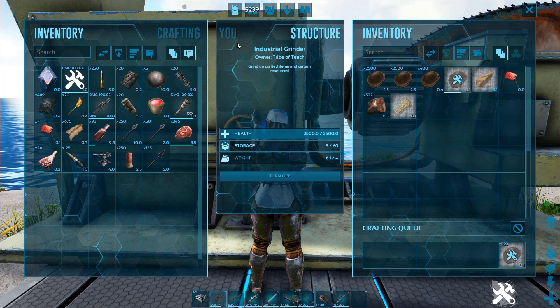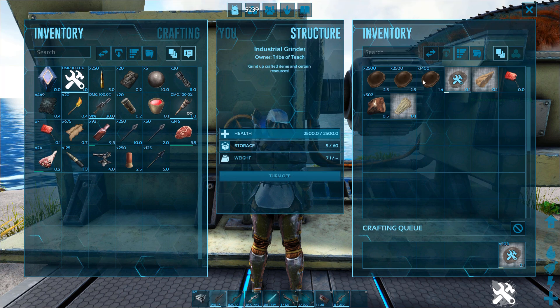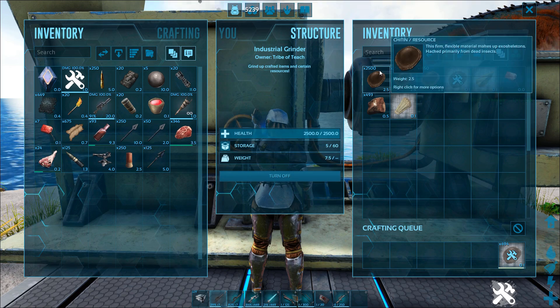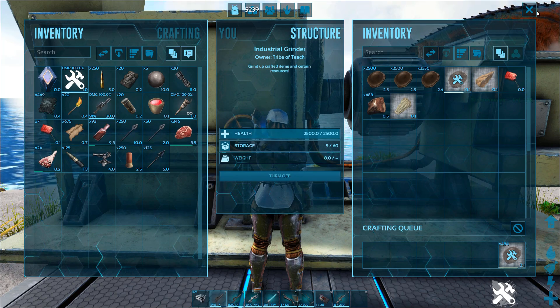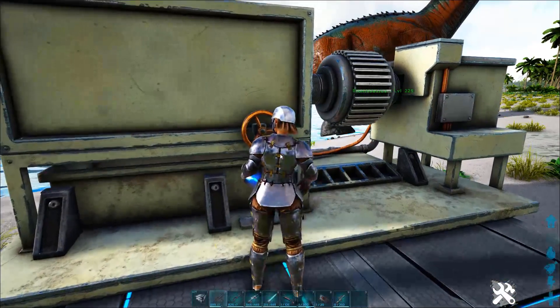Obviously, the more turtles you kill, you can get even more than that, and it'll just keep going. This is not a joke — this is an amazing way to get a load of chitin, which then means you can just mix it with a whole bunch of stone and make yourself a ton of cementing paste.